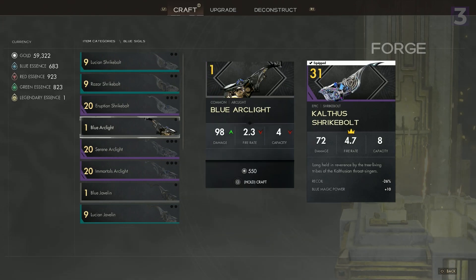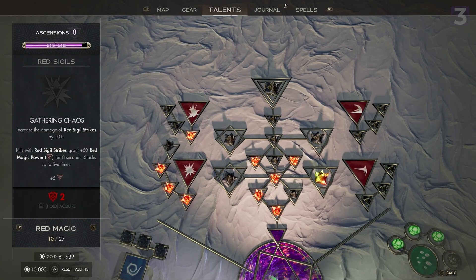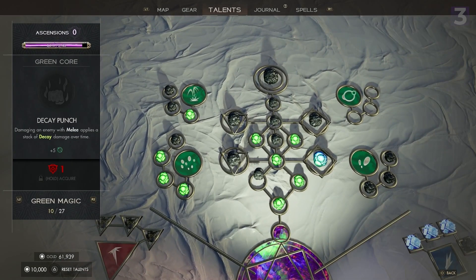Though honestly, it all kind of felt a bit superfluous. There is also a skill tree for each color of magic you can invest in as you level up, with upgrades here feeling more impactful, although progression is kind of slow going.